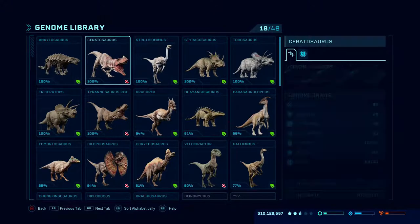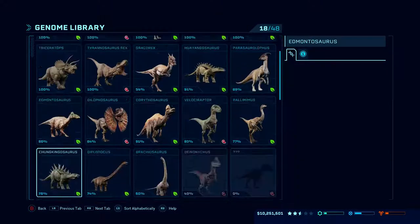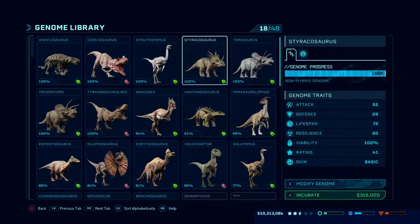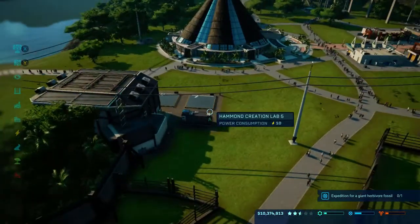In our fossils, we do have 100% quite a few of them, including the Tyrannosaurus Rex. I'm quite worried about releasing this guy. We've also got some Parasaurs which I really want to release. Brachiosaurus as well - only just got that to 50%. Between part 6 and part 7, the new DLC came out. However, I think you have to wait until the end of the game to unlock some of those dinosaurs.